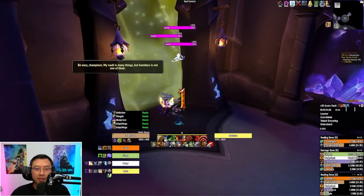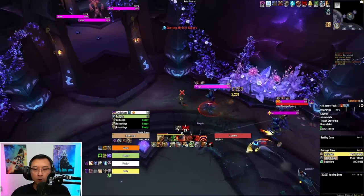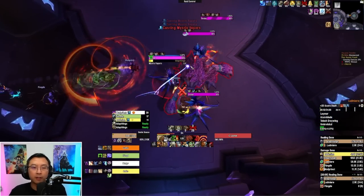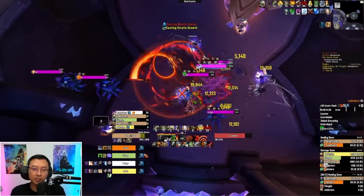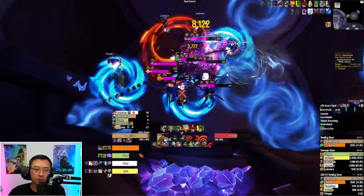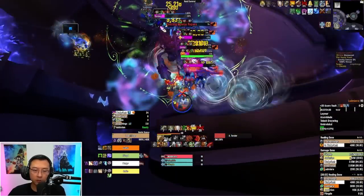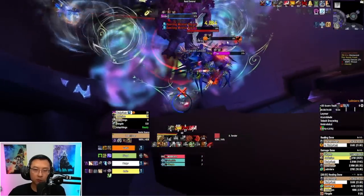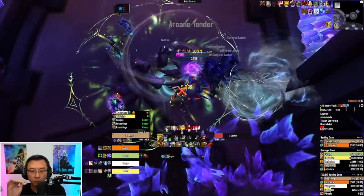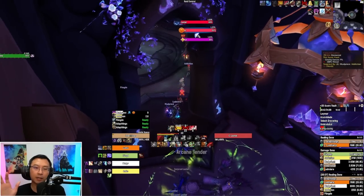A lot of people don't like this dungeon because it's very technical. On both Fortified and Tyrannical weeks, we open with a double pool. Some people are afraid of this pool because the lashes will deal an insane amount of damage if their cast goes off — which is kind of true. What I'm doing is grouping them up, doing a shockwave to stun, and holding my AoE fear because I know they're going to channel again. If they just do a single cast, I don't do anything, but you can see the AoE fear towards the end.